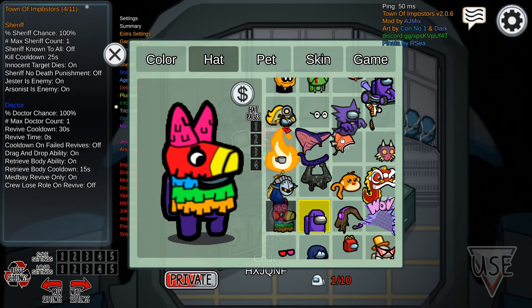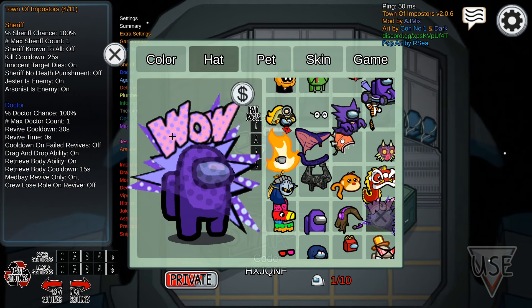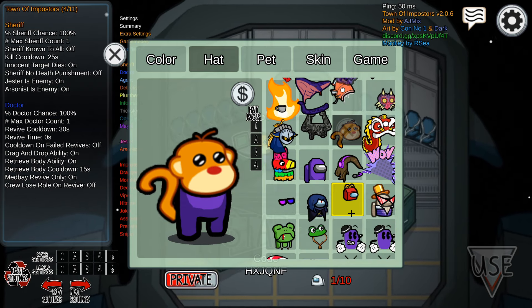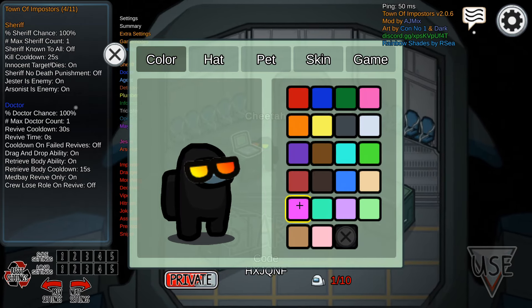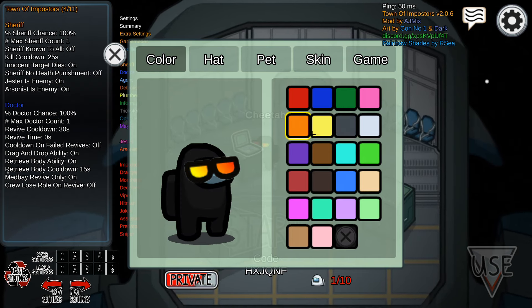I've got a llama or like a piñata — that's pretty sick. That's new, kind of like a comic book. Wow, got a little dragon. The monkey — I think we've seen that, maybe not. This is fire — look at these rainbow glasses with the black. The gray or black looks really sick.